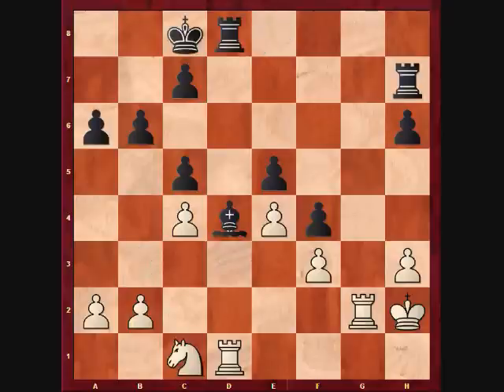Castles queen side, knight c1. The knight couldn't do anything on b3, so I withdraw it. It has potential prospects on d3, which eyes the e5 pawn.